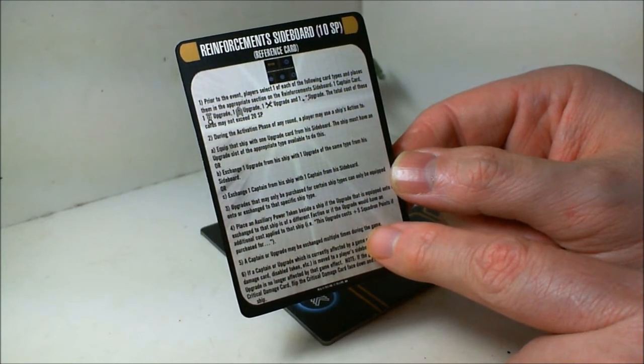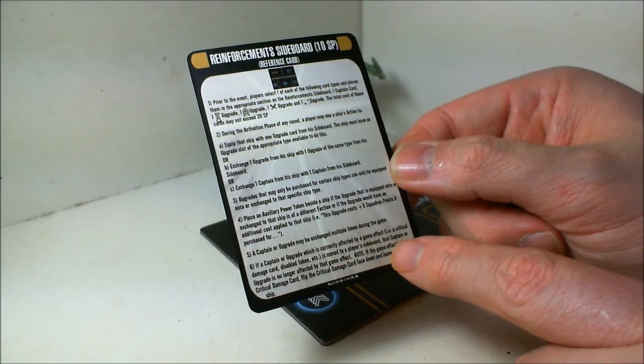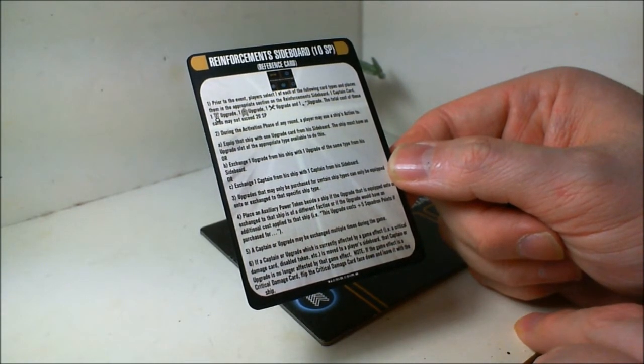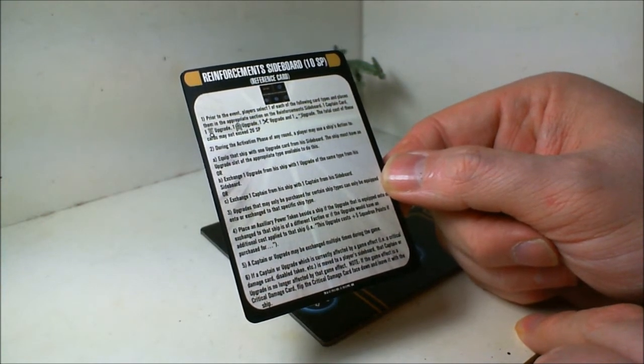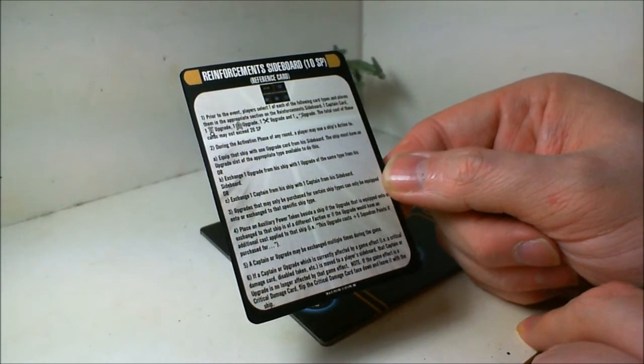A captain or upgrade may be purchased multiple times or exchanged multiple times during the game. If a captain or upgrade which is currently affected by a game effect — a critical damage card, disabled token, etc. — is moved to a player's sideboard, that captain or upgrade is no longer affected by the game effect. For a critical damage card, flip the critical damage card face down when you put it on the sideboard.